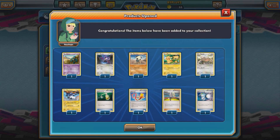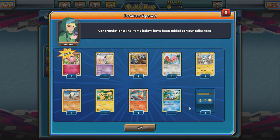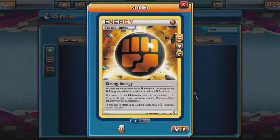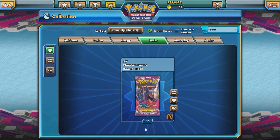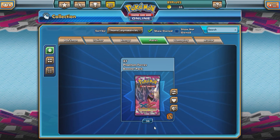Come on, EX — nope. Come on, EX — nope. And last one — okay, got a Strong Energy. All right, so that does it for that. In the next video we will have this whole box to open — 36 packs. I'll see you guys then.